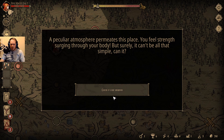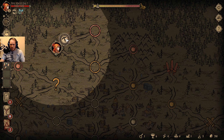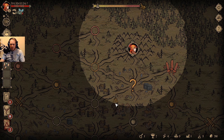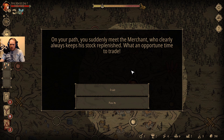Get our resources, check out an event. A peculiar atmosphere permeates this place — you feel strength surging through your body. But surely it can't be all that simple, can it? Listen to your intuition. You return one card more in the next three battles. The level of all infestor monsters is increased by two for the next eight hours. I'm glad I fought that guy before hitting that. On your path, you suddenly meet the merchant, who clearly always keeps his stock replenished. What an opportune time to trade.